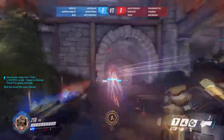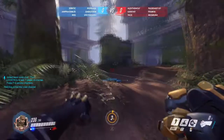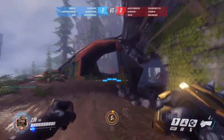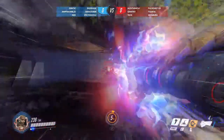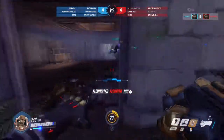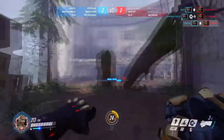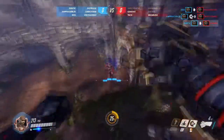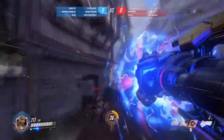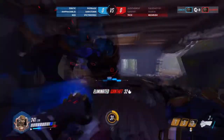Now, also his passive — every time you hit an ability, Doomfist gains shield. That doesn't include the hand cannon obviously, but the abilities: the rising uppercut, the seismic slam, and his rocket punch. Every time you hit one of these, you gain a shield, which means that Doomfist can do a lot of damage and get a lot of shields from it. So if you're hitting your abilities constantly, you're going to have a lot of health.